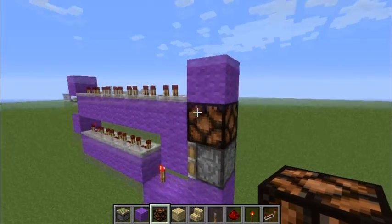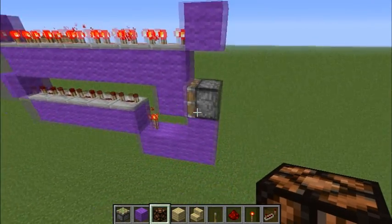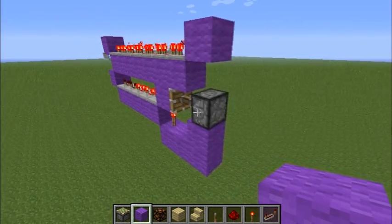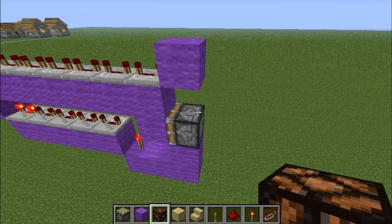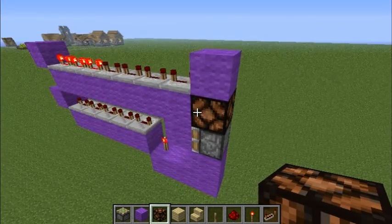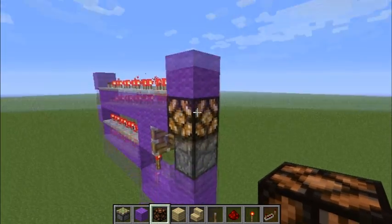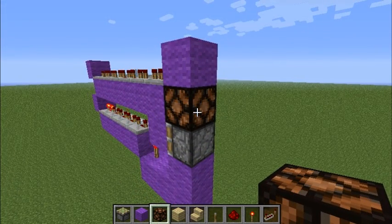It actually works because right here, if I remove this block, I just have a T-bud. Hitting that will update it, and it won't retract itself until this comes up and then it retracts. But by placing that block there, the redstone lamp actually counts as an update because redstone lamps emulate block updates.